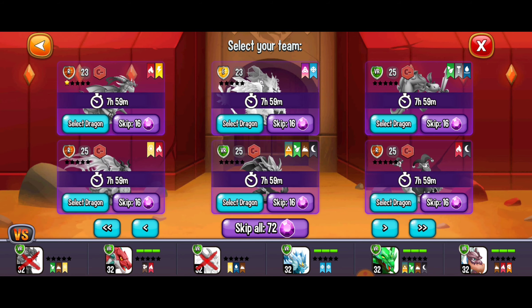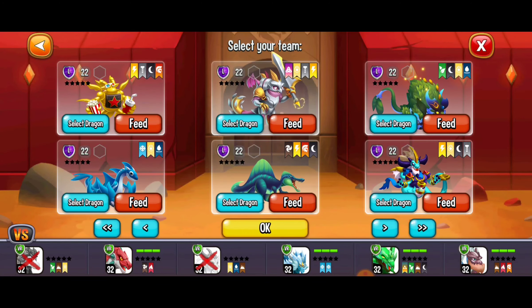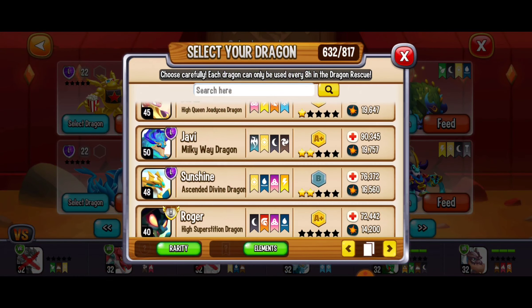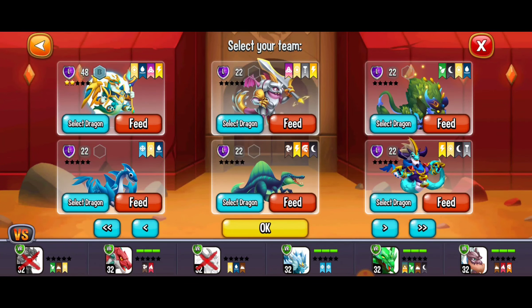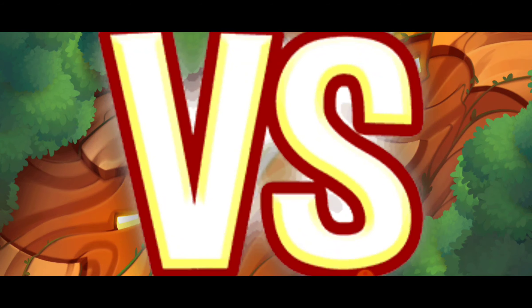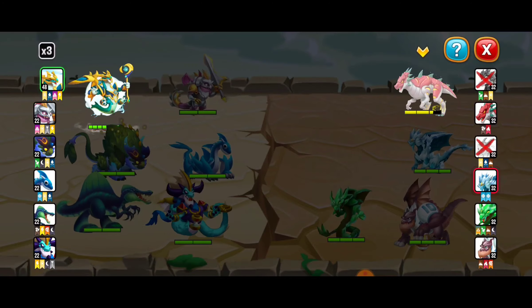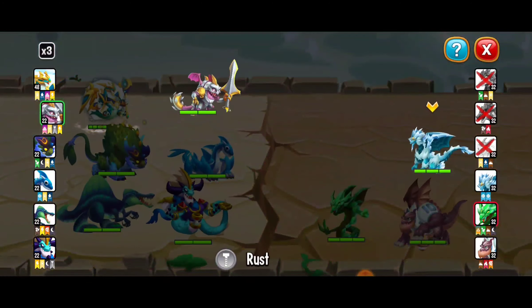I'm going to choose a dragon that I maybe want to rank up. Earlier we were using the ascended divine dragon and we got the rank from B minus to B. This is a good opportunity to try to keep it going. The dragon isn't going to give us too much damage, but we just got our first victory there — that's looking good.